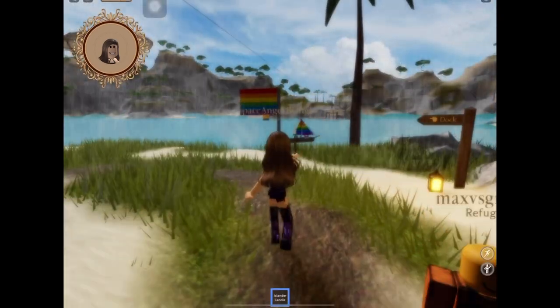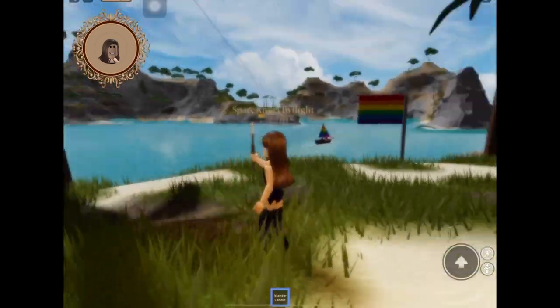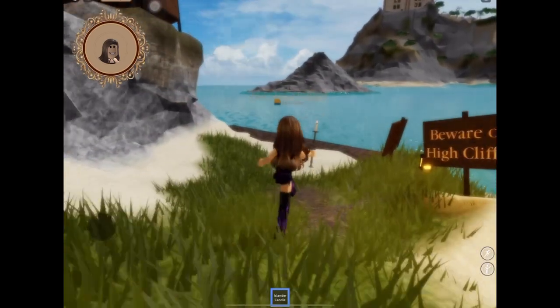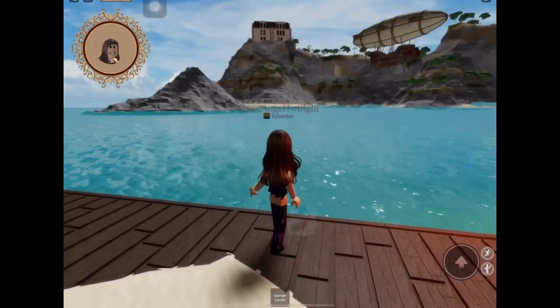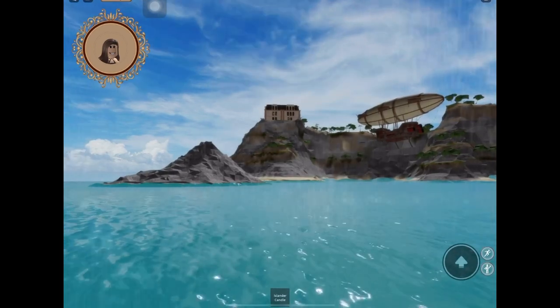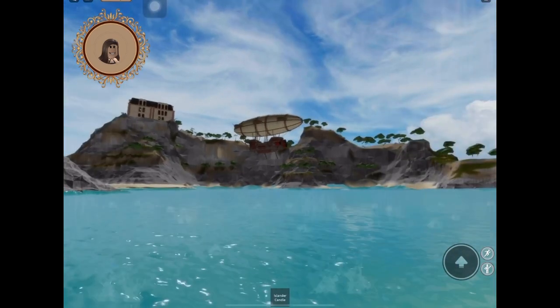Oh, the boat just left. Anyway, here we are and we will head to the dock where we can wait for the next ride. That place way up there, though it looks like a massive palace, is the sanatorium. And to its right is the blimp.